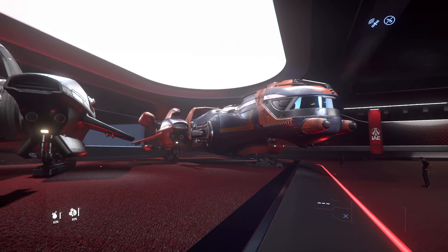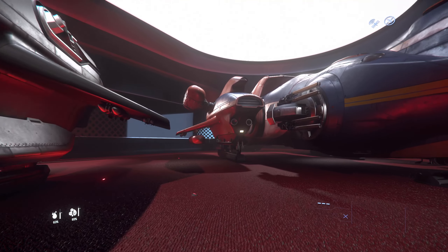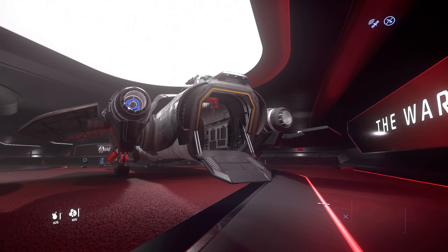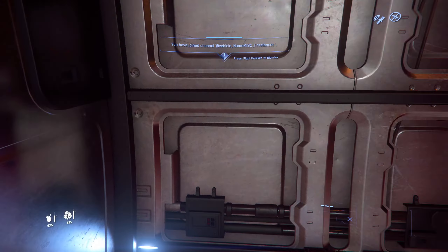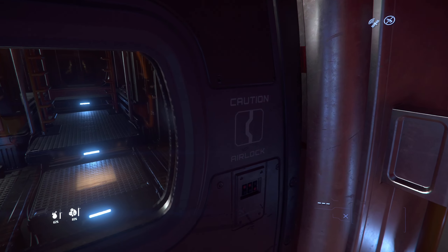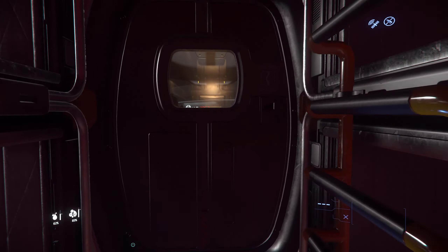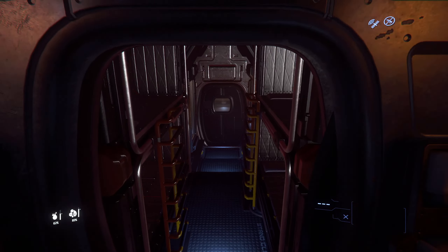Okay, so here's your regular Freelancer — the OG, the Dur variant. Extra fuel, extra engines. This is the base model — your base Ford F-150. No frills, right there: space for cargo and more cargo. They've retrofitted it with buttons which I approve of. Bunk for four people and a cockpit for four people.